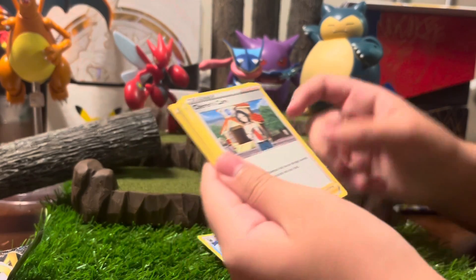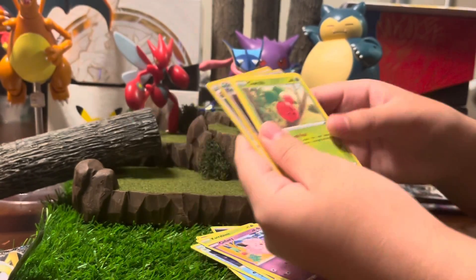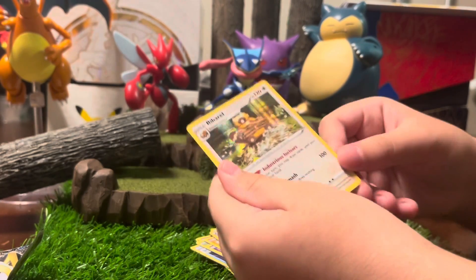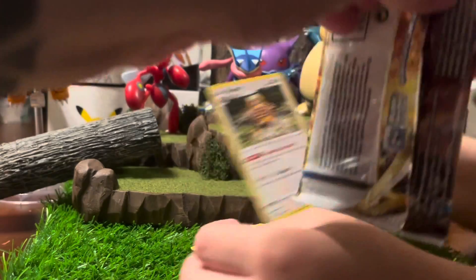You don't have to say all the names. We're looking for shiny, full arts, rainbows, something. This is our first ETB, by the way. First open of anything Arceus. So we got a holo. What is that? A Barrel? That's cool. What was this? This is a Charizard. So I'm going to go ahead and open up a Charizard pack too.